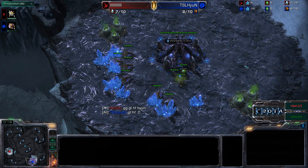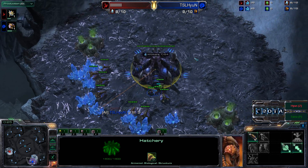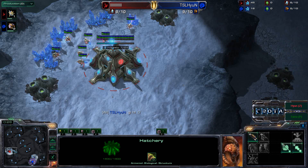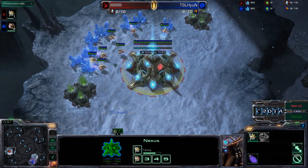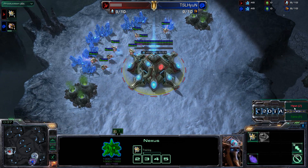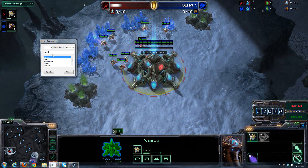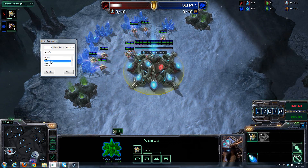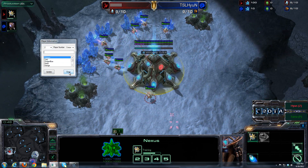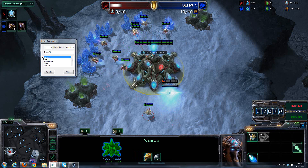Let's go ahead and take a look at the spawning locations. It is going to be Hyung spawning here as the blue Zerg at the 5 o'clock position. Meanwhile, we have Tara spawning as the red Protoss. They decided to change their colors on me, so let's go ahead and fix this. Yes, this is a custom program. And Tara is Protoss — I wouldn't want anyone to get confused.